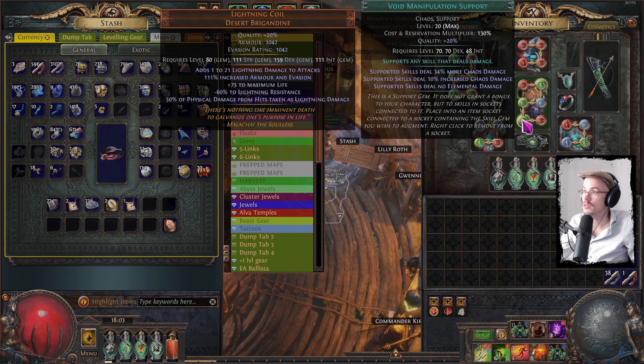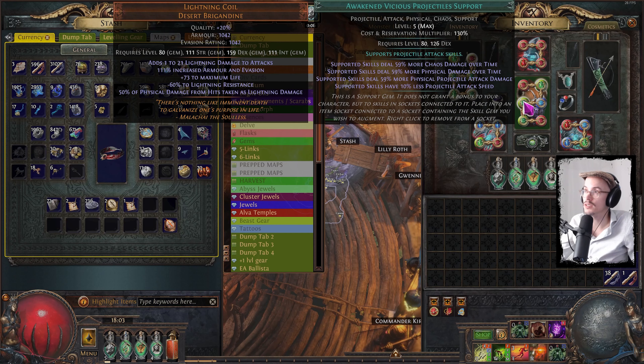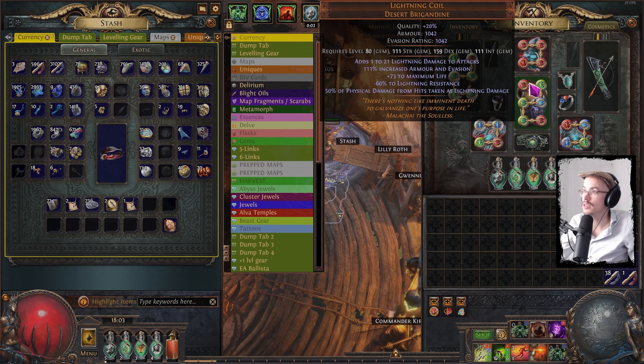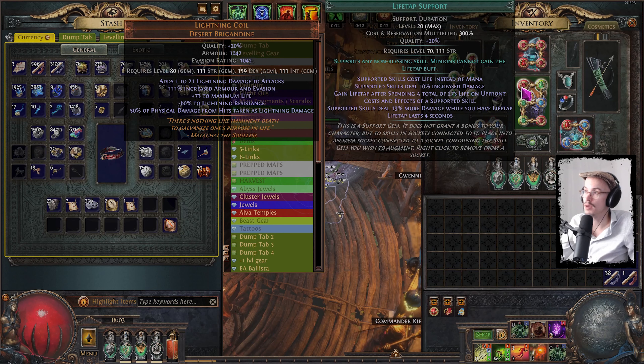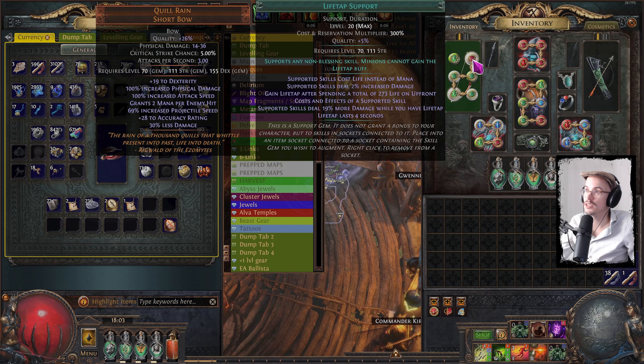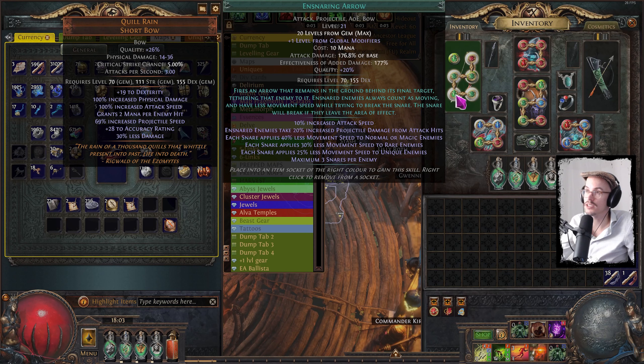I linked it with Ballista Totem, Void Manipulation, Awakened Vicious Projectiles level 5, Efficacy, and Life Tap. I deviated a little bit from Pelstron's build but not much. In my other links I have more Life Tap together with Ensnaring Arrow, which makes it so enemies take increased projectile damage and you also ensnare them, slowing them. So that's good.